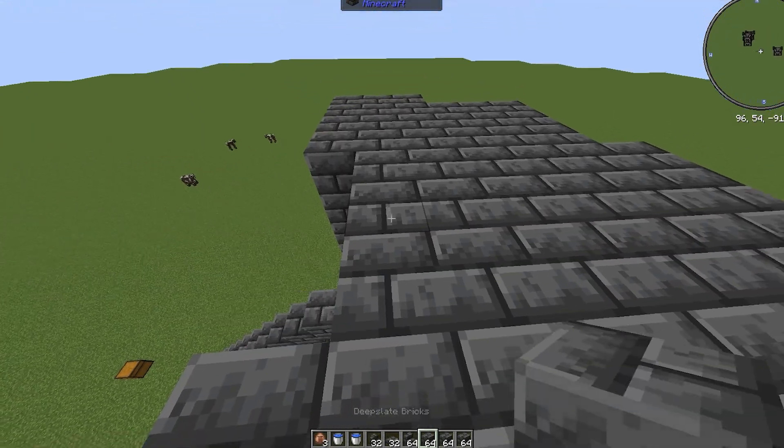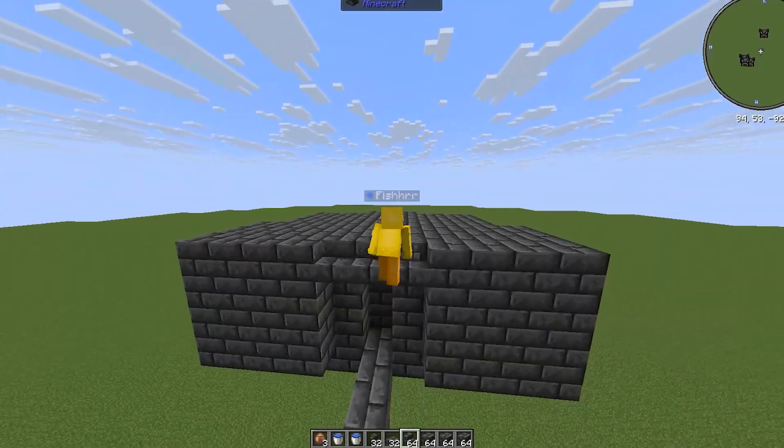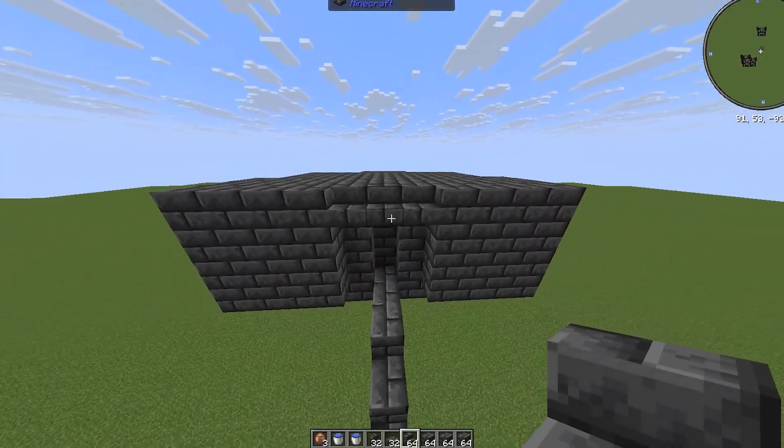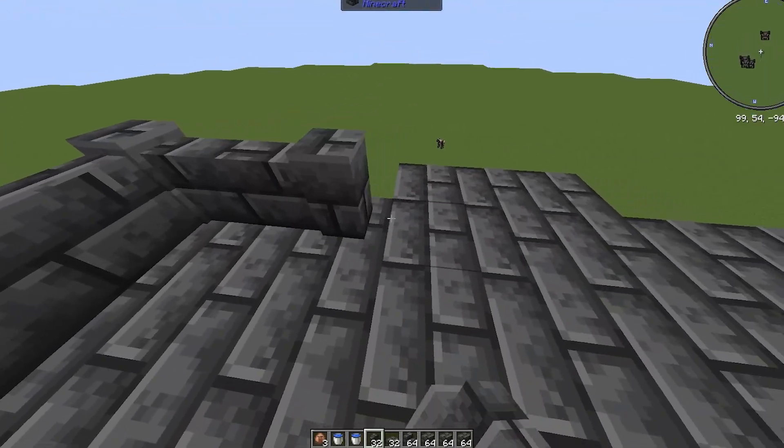Now go back to the front of the build, place a block here and 3 stairs so the iron golems can fall. It should look like this when you're done. Now go back to the front of the build where you placed your stairs and place walls like I'm doing here.